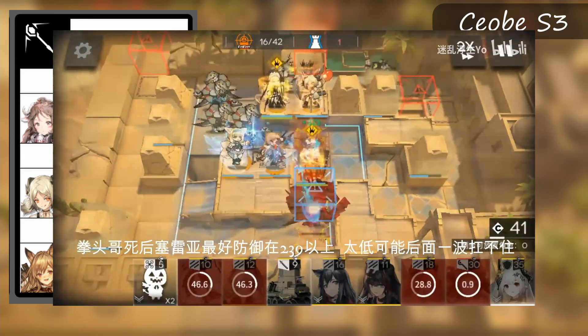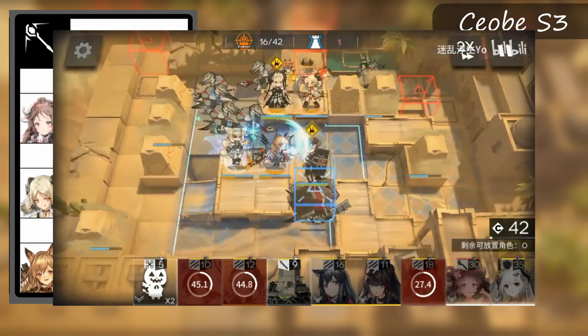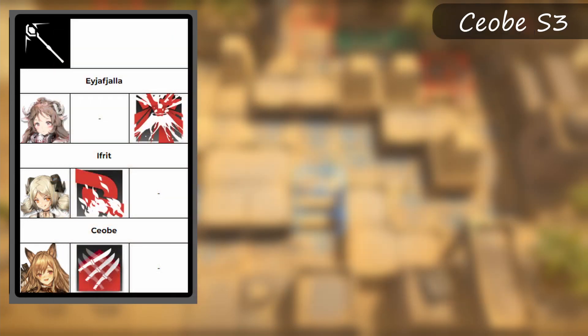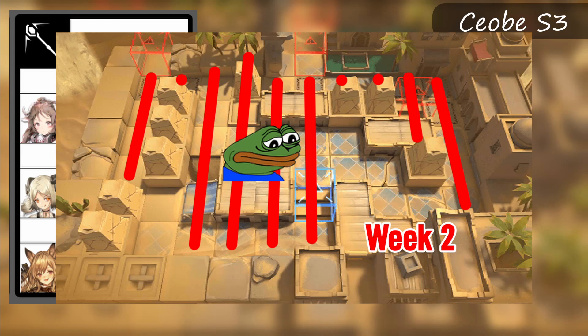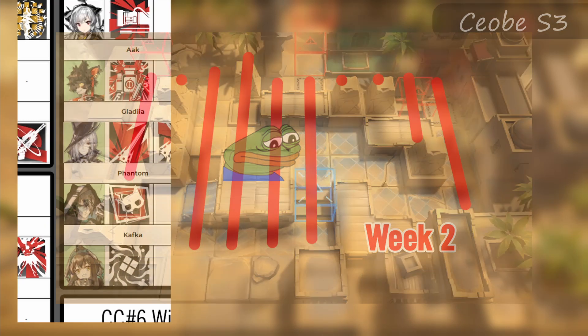In essence, casters see substantial amounts of use in week 1 as the second best option for min-max strategies and the best option for the general player. However, in week 2 the performance drops drastically and almost no strategy uses them as a core in higher risks. Moving on to specialists, there's a lot of them, and all of them see some amount of use in high risk or at least risk 30 plus.